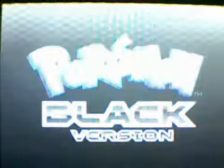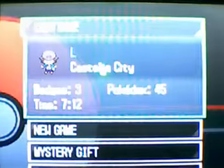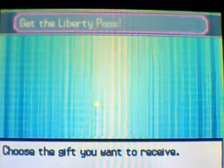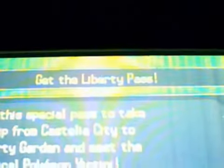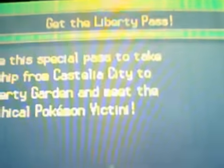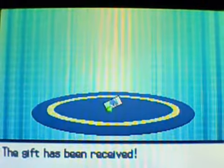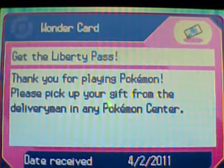Hey guys, Sykes here. This is a special addition to my walkthrough — a side quest where we're going to capture Victini. First thing you gotta do is make sure you have Mr. Gear turned on. Go to Nintendo WiFi and if you wait long enough you'll get your Victory Pass. Sorry about the camera — my DS is broken so I gotta hold it up with my hands, which makes it hard to push buttons at the same time.